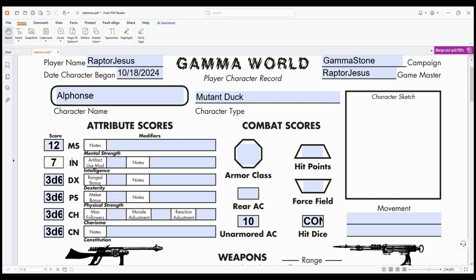I got a 12 Mental Strength, which is pretty handy because that's used to resist psionic powers. 7 Intelligence is not too bad — it's almost mentally challenged. Dexterity determines your order in combat. I almost got really high Physical Strength for this guy, and his Charisma I rolled ridiculously high — he's gonna have so many potential followers and good reactions. In my games I usually always roll good reactions.